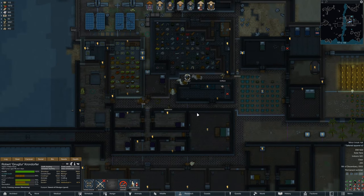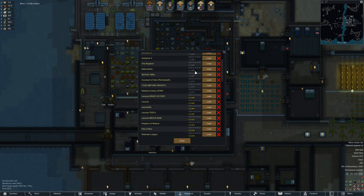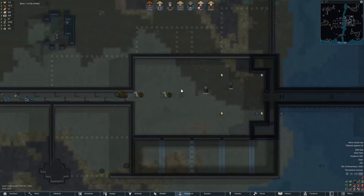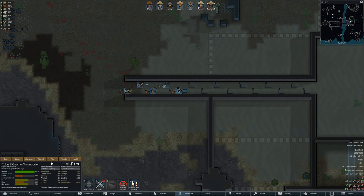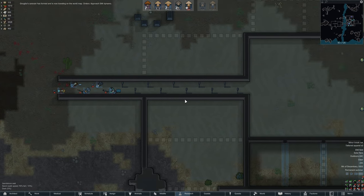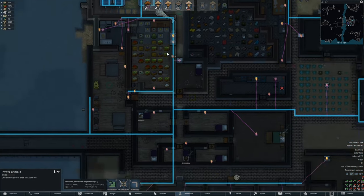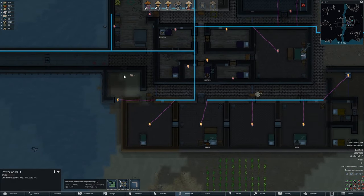It's been a while since I recorded. Let's actually check the save file. Which day is it today? 29th? Five days? We're sending two people out. We had a psychopath, right? Yeah, Gnugfer is the... the sickle base. They are approaching the EMI dynamo. Past me already thought of this. Fantastic. The solar flare — we can't really do anything about it. We can check if we are connected everywhere. We are, we have batteries. So we're not in danger.